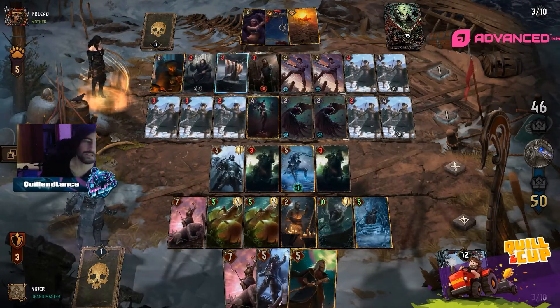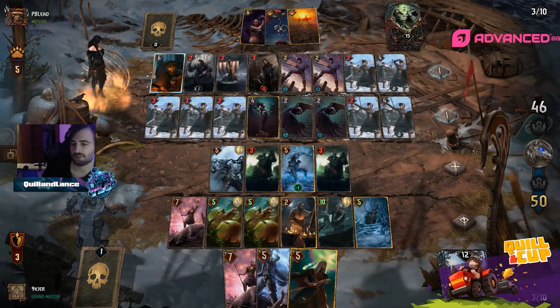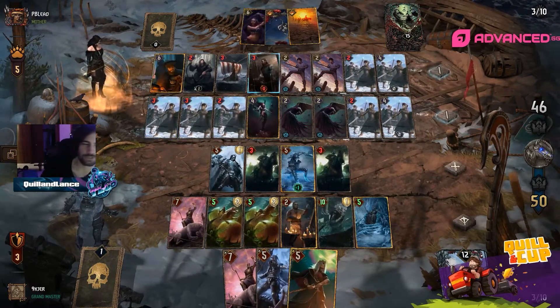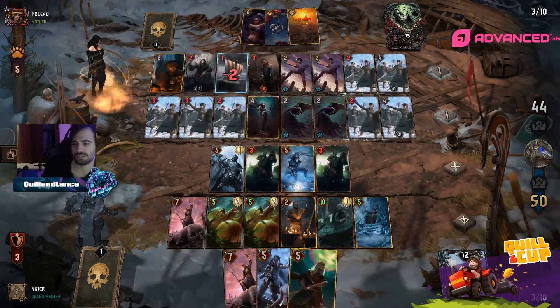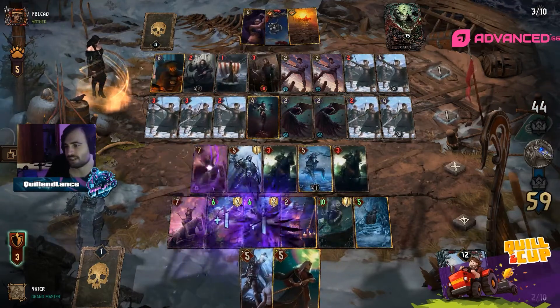If you're going to potentially threaten the win uneven, obviously just play Oberon. It's a little bit less bad in Devotion decks — just because you don't have this completely terrible Conqueror like in other non-Devotion lists that you can hit.